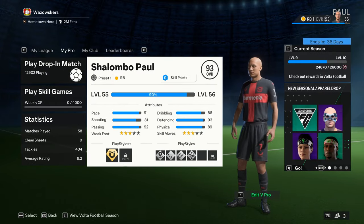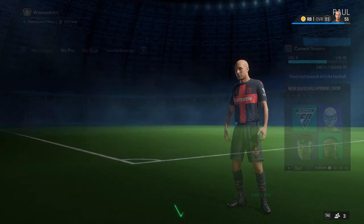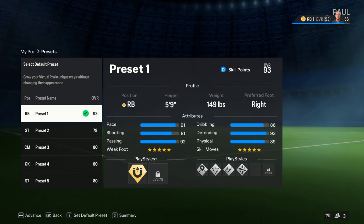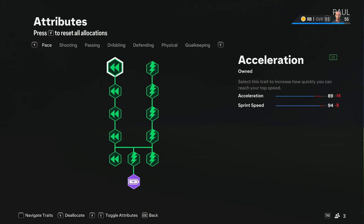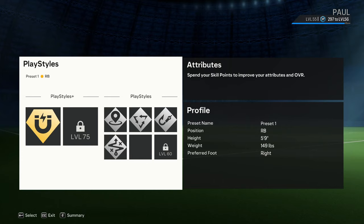Now it may say 3 star 3 star, however when you click into it, it will say 5 star 5 star, and that's what it is in game — 5 star 5 star. Every single one of your attributes saves, and if you're wondering what it looks like, it simply just says that you have 0 skill points remaining, even though you own everything.